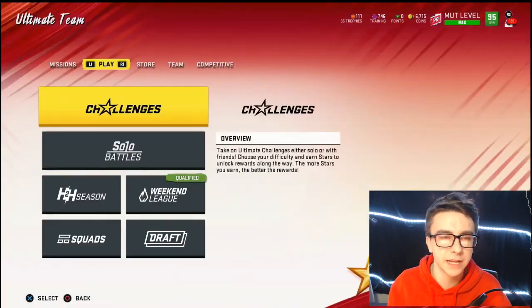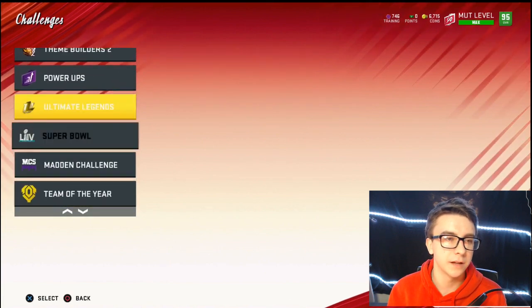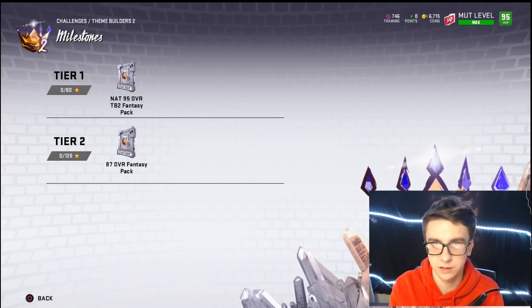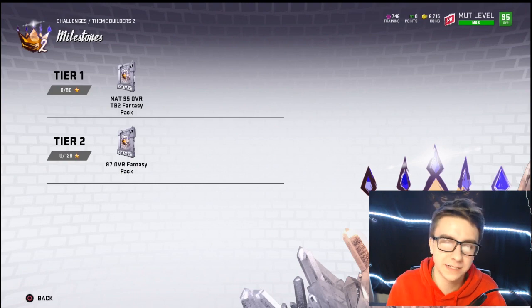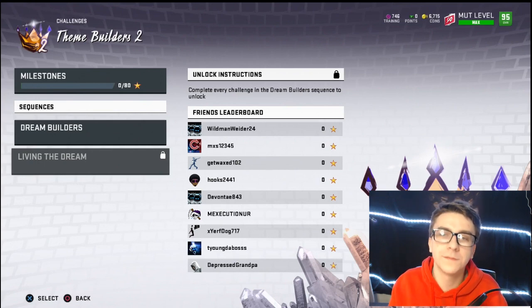Let's jump over to solo challenges — they did release some challenges you can go ahead and do, and they're not bad. I would say get these done ASAP. For Theme Builders 2, you look at the milestones: a 95 overall fantasy pack, which is amazing — good to use if you want to finish a set for the 97 overall masters for each team. At 128 stars you get an 87 overall fantasy pack. There's also Living the Dream — for every one you do it's repeatable, and you can get a 70-plus overall player from that team.